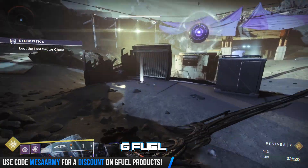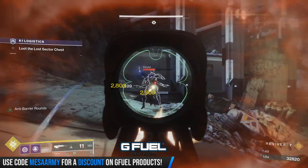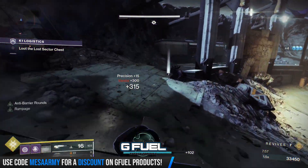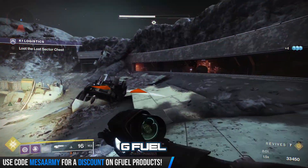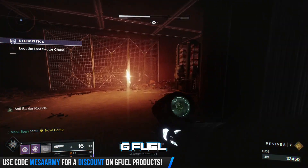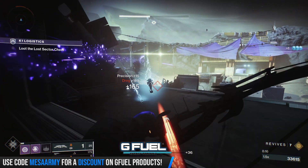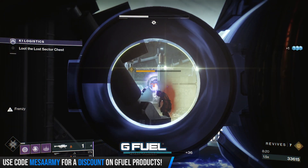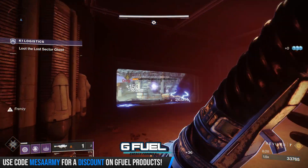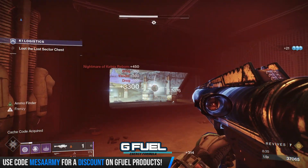As soon as the shield comes down, we want to use our float. There's our Arc Captain. I'm going to try to hit him with a rocket from here. Nice shot. Another one right here, don't move. I should be using boss spec on him — I think I am using boss spec. He's dead.